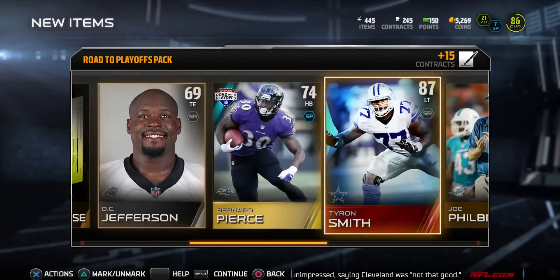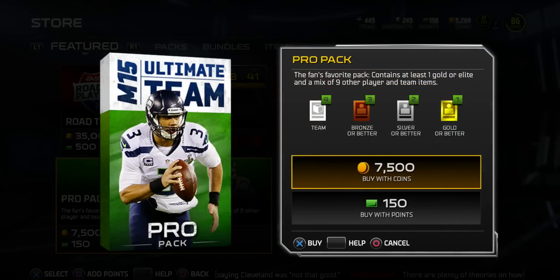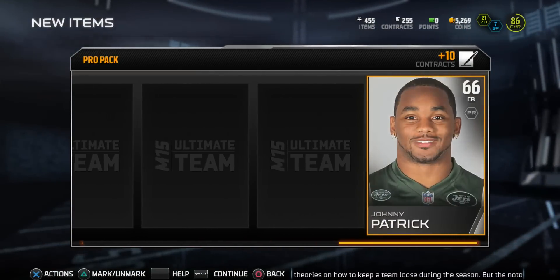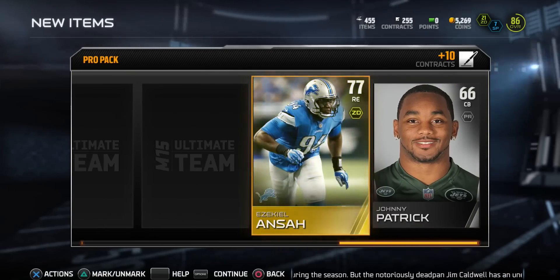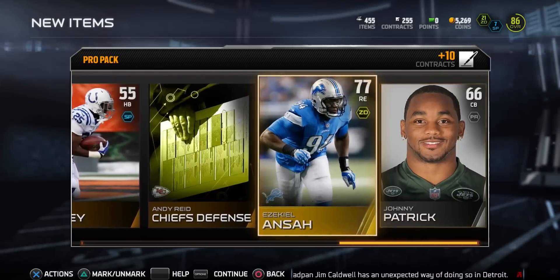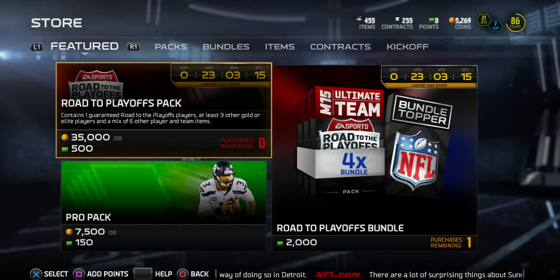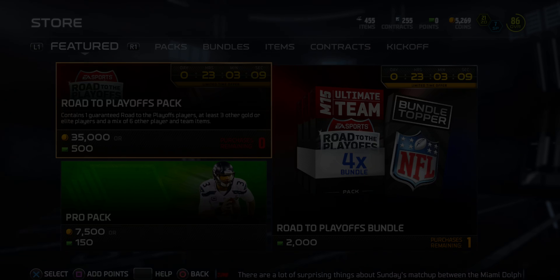I was hoping to pull an elite and we did. With 150 points left, let's empty out the bank and open this last pack. We get Johnny Patrick, and Ezekiel Ansah — he's been playing really nice on the Lions. That wraps up the video. If you enjoyed, drop a like, and if you're new, hit that subscribe button. Until next time, I'm out.